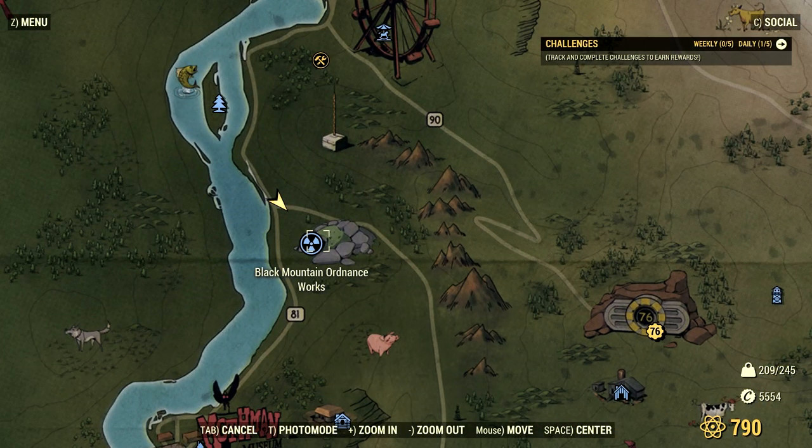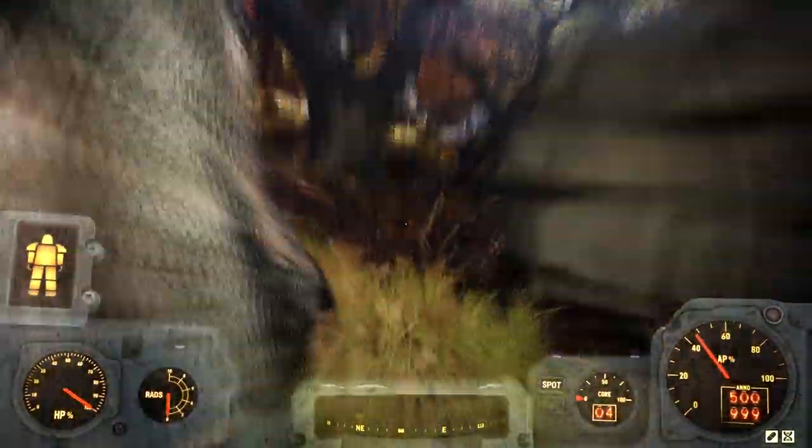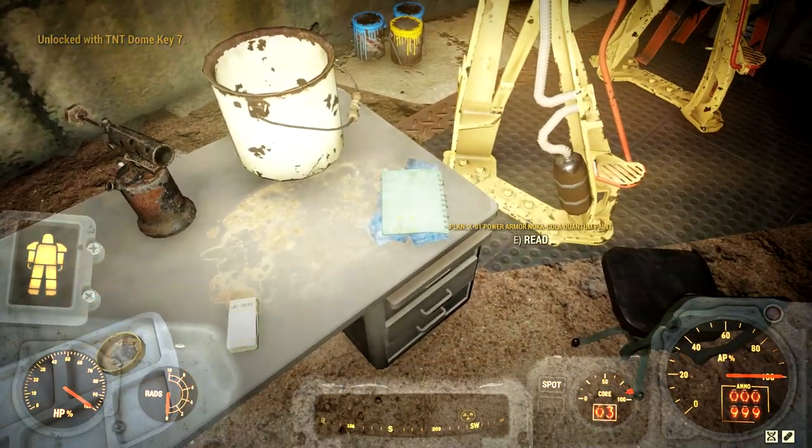For the final step, you're going to head to Black Mountain Ordinance and open up the door for TNT Dome 7. Inside that room, the plan should be laying on the table, but if they're not there, don't worry — I have some ways to remedy this at the end.